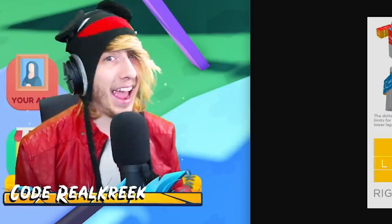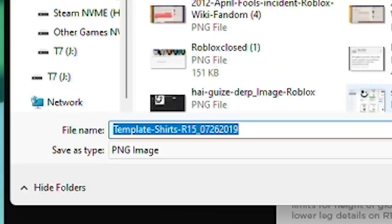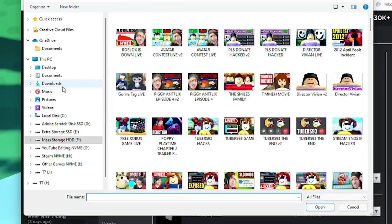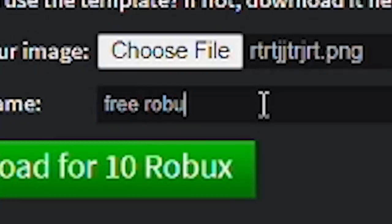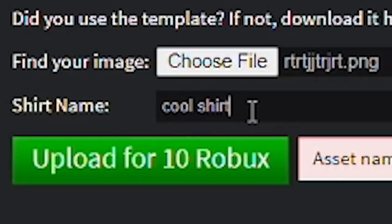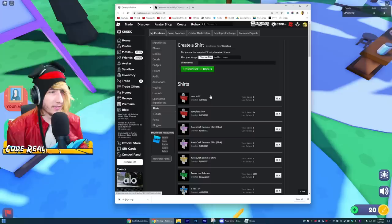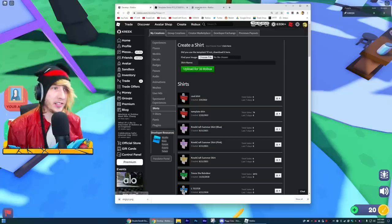To make a shirt and get some free Robux, click the template option, save the template, name it whatever, and click save. You're going to need 10 Robux to make some free Robux. Choose that template file, double-click it, name it 'Free Robux,' and upload it. It asks: would you like to upload your shirt for 10 Robux? The asset name was moderated — 'Cool Shirt' — and the upload is confirmed. Successfully created!